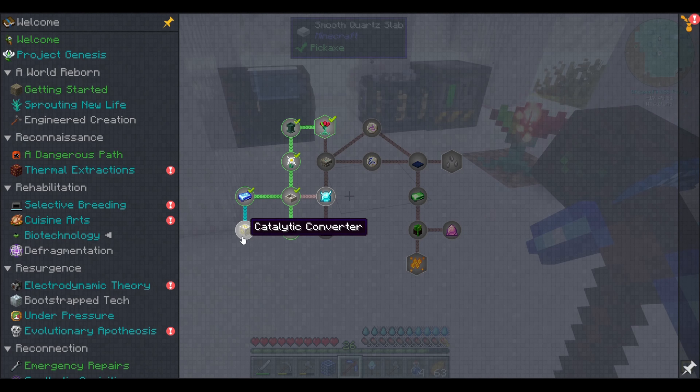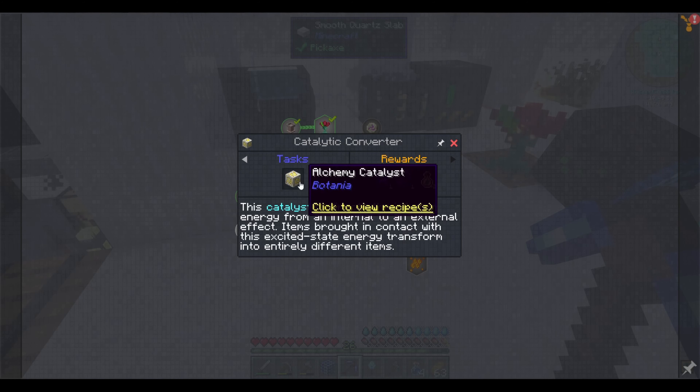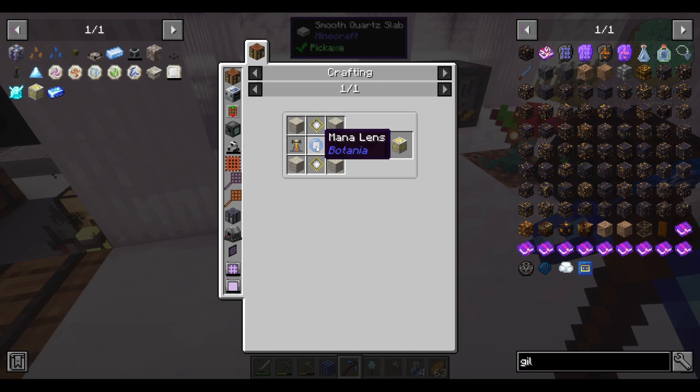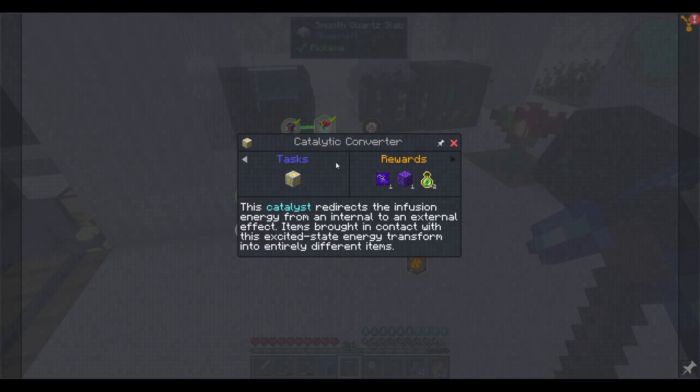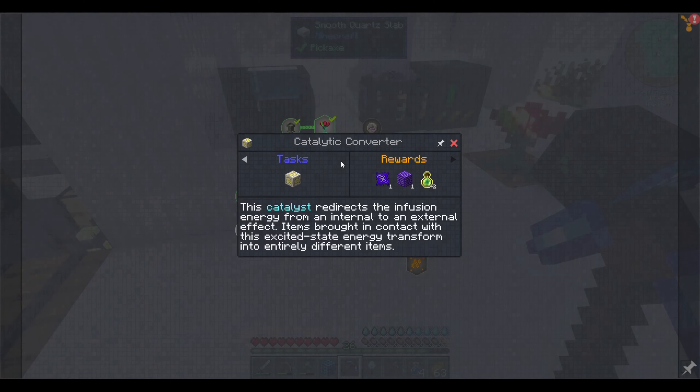The last thing on this branch: the catalytic converter. This catalyst redirects the infusion of the energy from an internal to an external effect. Items brought into contact with this excited state of energy transform into entirely different items. So we need some contained crystals — this is from Elemental Craft. And we got two brewing stands — let's start with that.